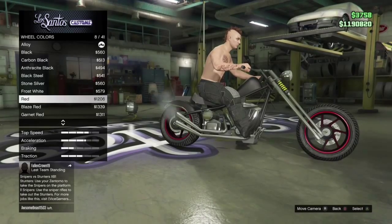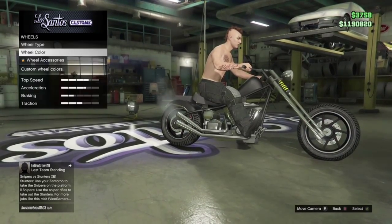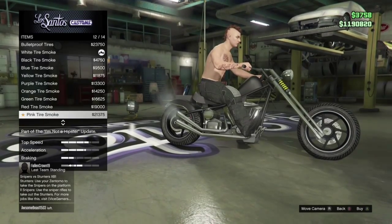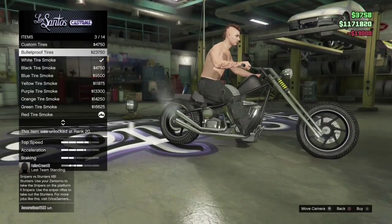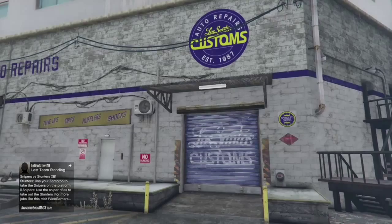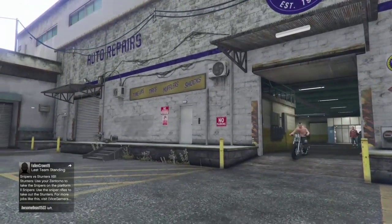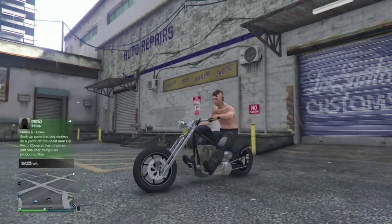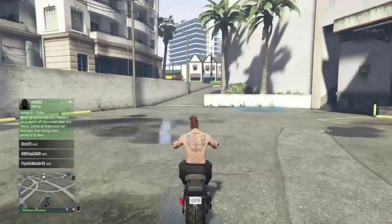You can do silver — I'm pretty sure in the movie it was silver — but I did black because I thought it looked cooler. I wish there were more bikes that look like that. Not just the Innovation and the Hex, but those are the only two bikes like that. The bike looks pretty sick though.